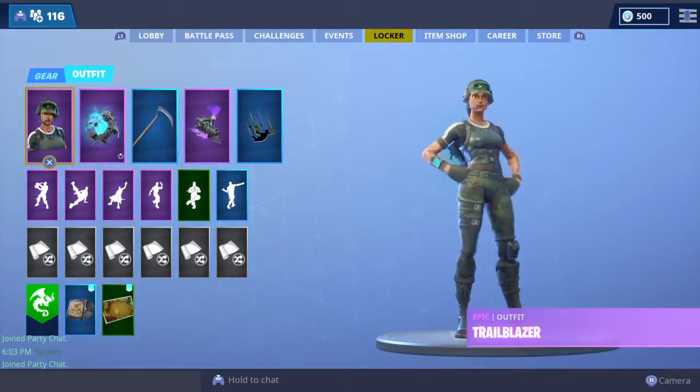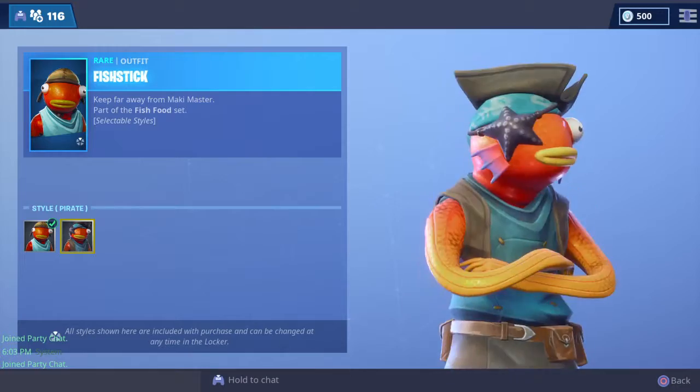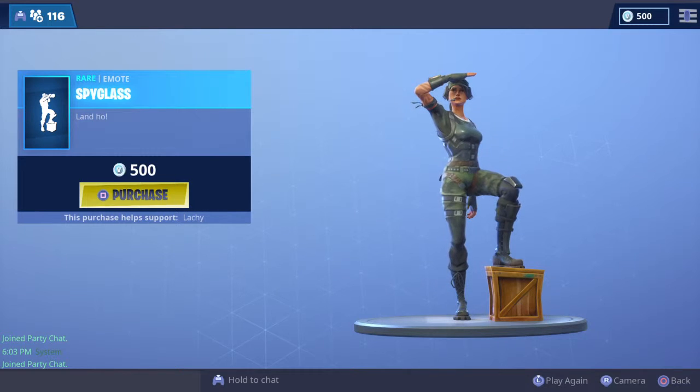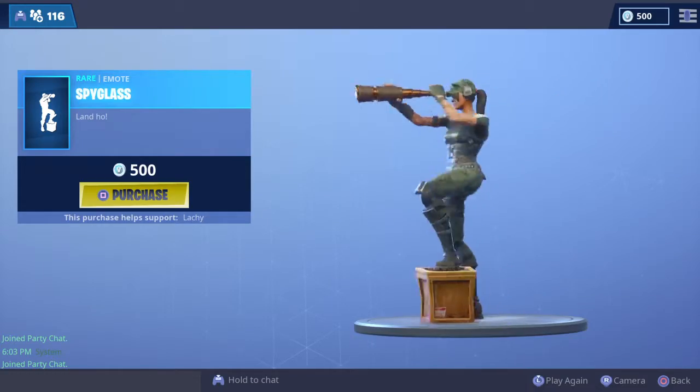The locker pretty much looks the same. In the shop, Fish Stick has a new style which is kind of cool. There's also this item called the Spyglass that came out yesterday - it's kind of cool.